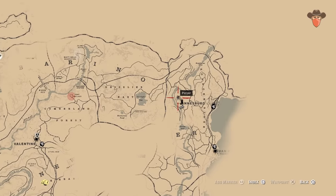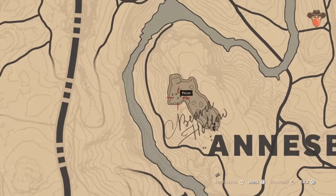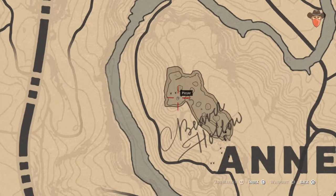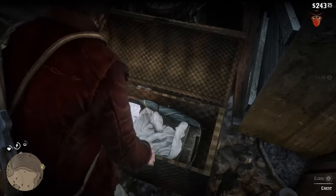Next, go into Beaver Hollow Cave. Now this is a gang hideout, so prepare for a shootout. But if you survive, head deep into the cave to find the Velourian Root inside a chest in the westernmost chamber.